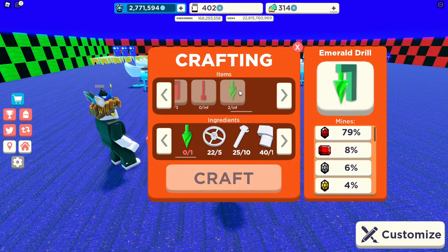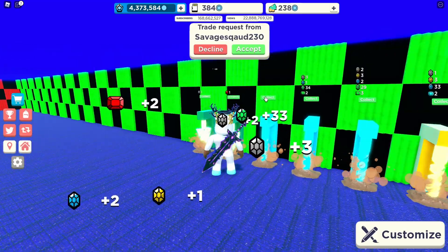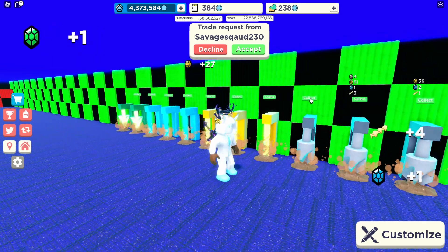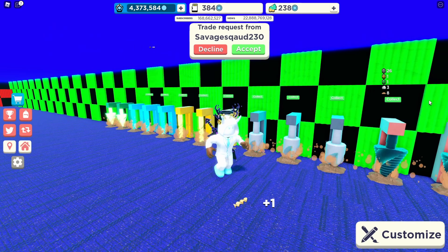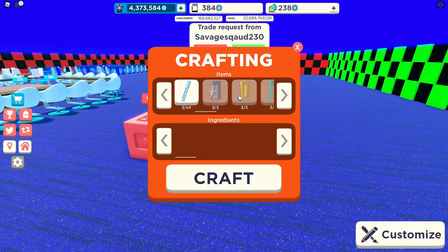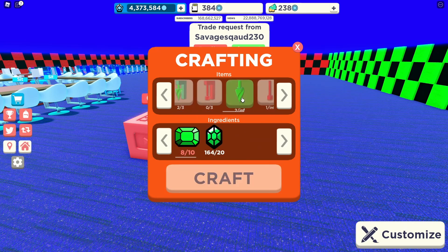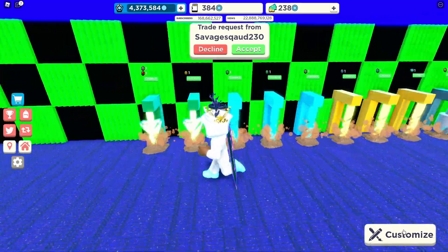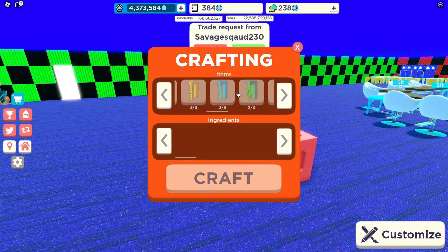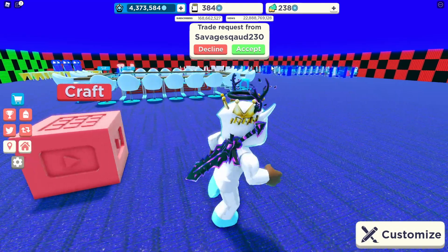We ground a little bit longer. We actually didn't get a lot of stuff — I'm really surprised. Even with two drills we didn't get a lot. But we can craft the ruby one, that's pretty cool. We still need one more emerald drill though. We need eight emeralds. At least we got the ruby one — but wait, we still need more rubies. I guess I'll come back when we can actually afford everything.